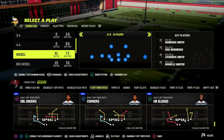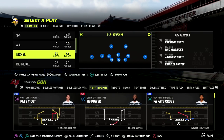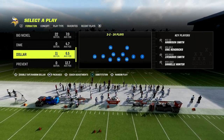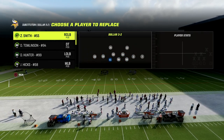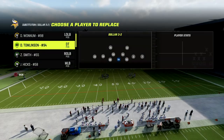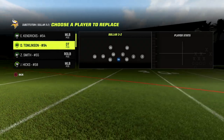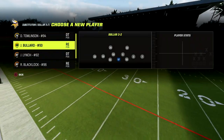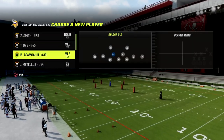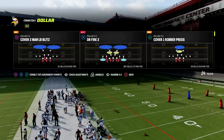What I wanted to do in this video is walk you through a really simple blitz out of Dollar that I really like. It's a two-man pressure and I think it's one of the best two-man pressures in the entire game. All you have to do is put a fast linebacker in this position — I'm going to drop in Eric Kendricks because he is fast — and then we're going to roll with Daniel Hunter on the back side.